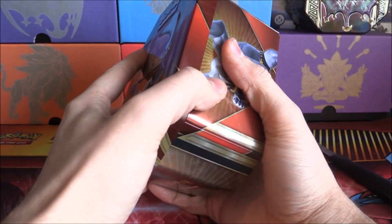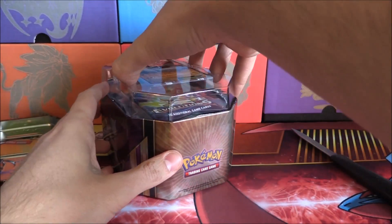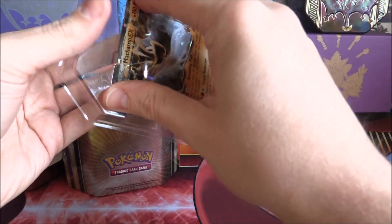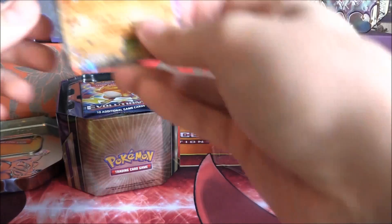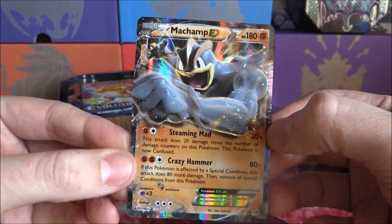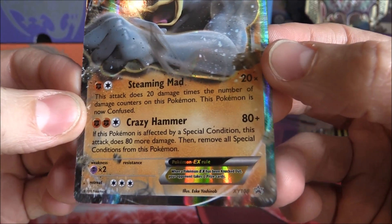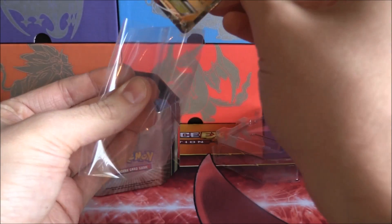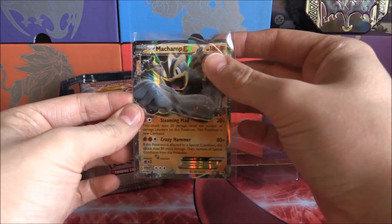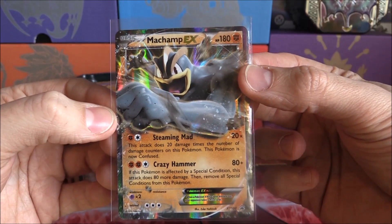Throw the plastic off to the side. It looks like the same card packs, which is all good. I'll take the code card off to the side — and there he is: Machamp EX. Very nice looking card indeed, super awesome. Promo number 108. That is sweet. Very cool — sleeved up and ready to go.